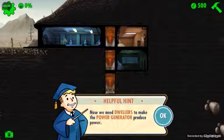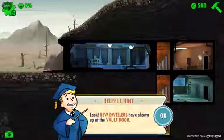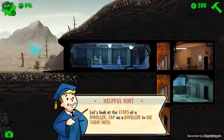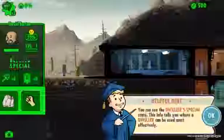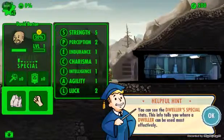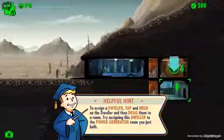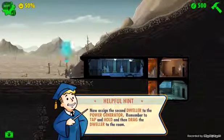We need dwellers to make the power generator produce power. New dwellers have shown up at the vault door. Let's look at the stats of a dweller — strength matters. Drag the dweller over to the power room and there we go.